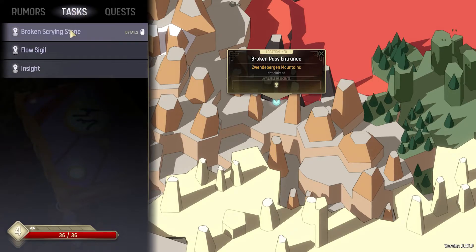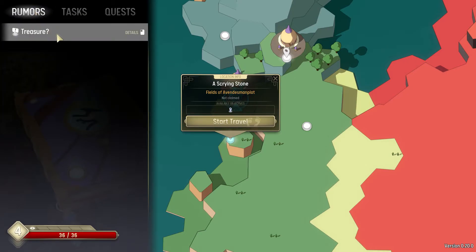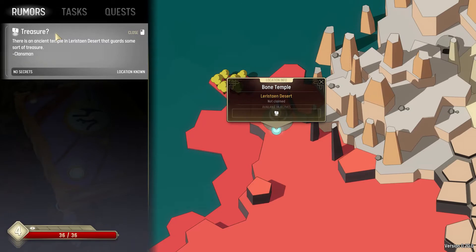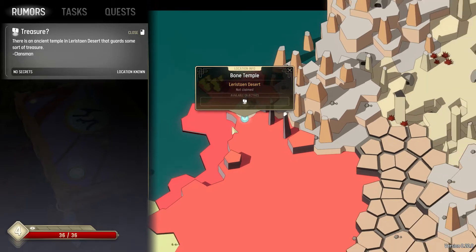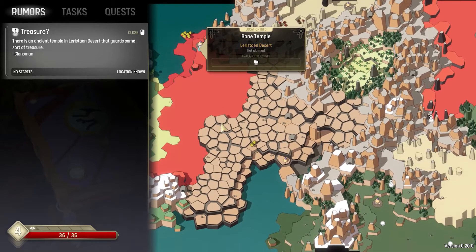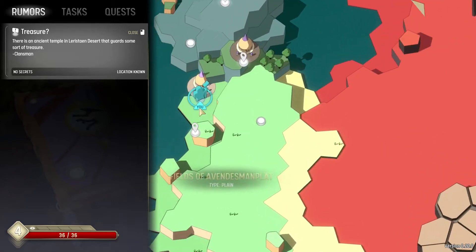There might be tasks that you've promised to do, such as repair scrying stones. In this case, we heard about a rumor about a temple somewhere in the desert that is supposed to guard some ancient treasure. When you're on the map and wondering where something is, you can use the scroll wheel to zoom and WASD keys to pan the camera.